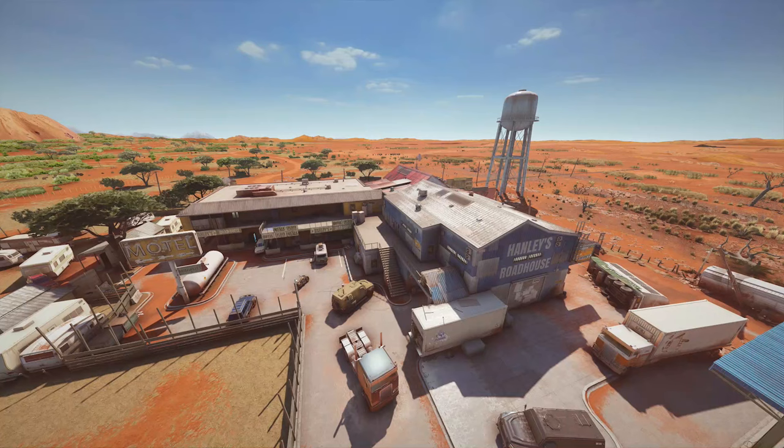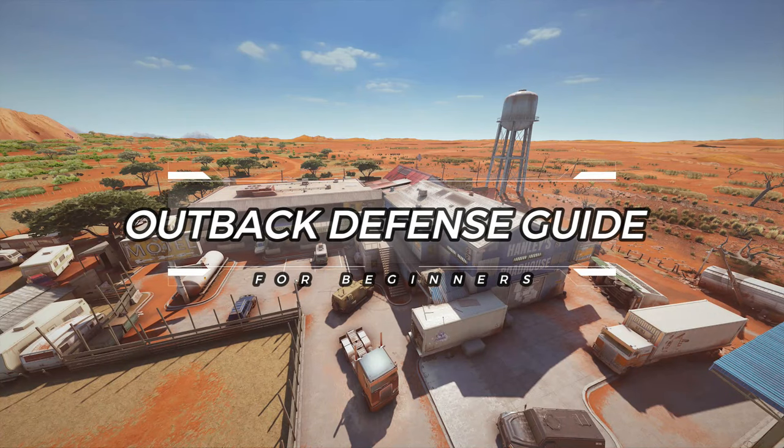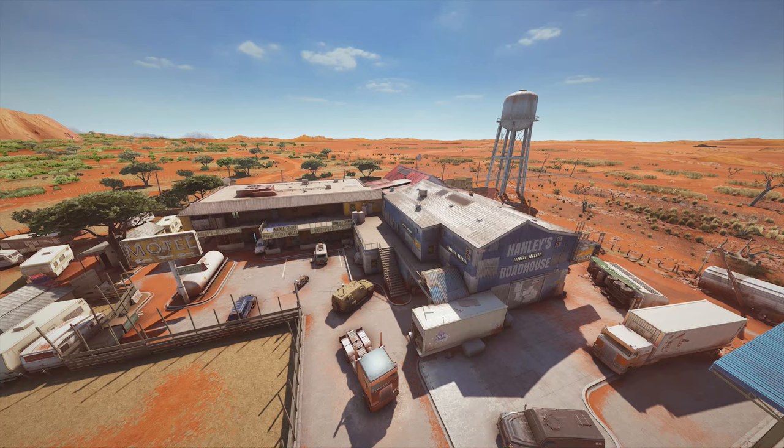What's up guys, DLips here. Today we're going to be doing a complete Outback defensive guide for all three of the main objectives. We're going to be covering laundry piano, party office, and green bedroom and red bedroom. I'll give all five operators you're going to need and then go through what you need to do with each respective operator.